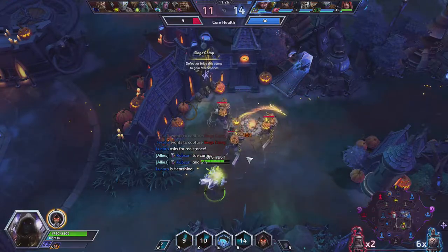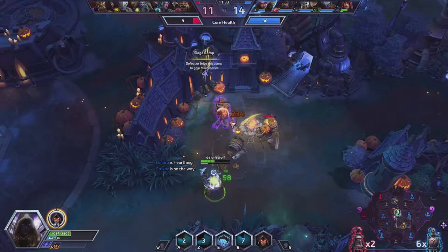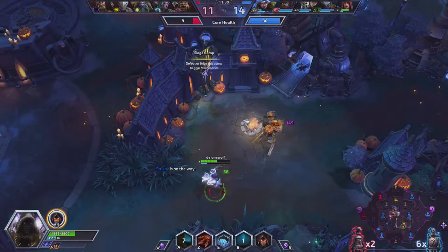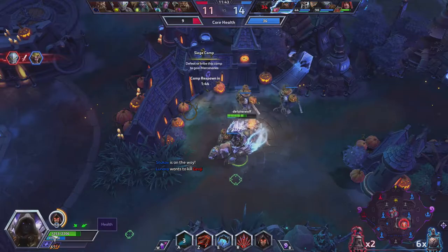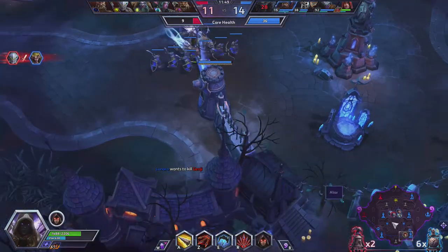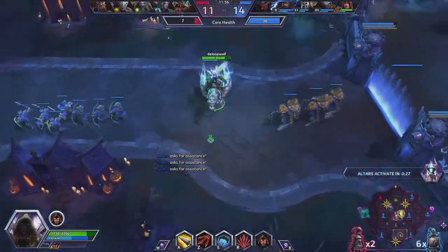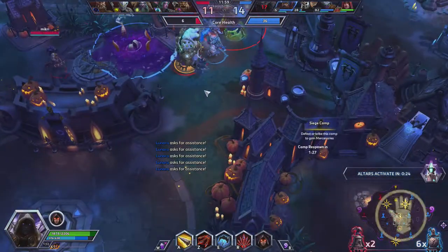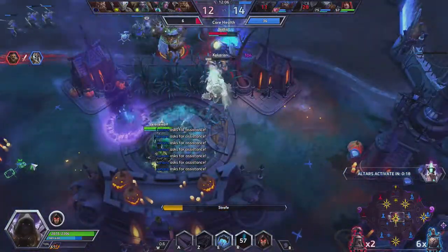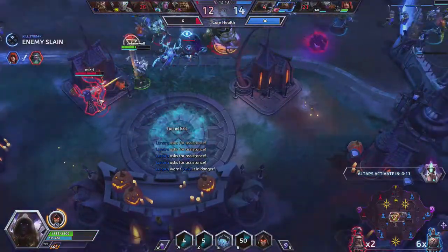That should keep it up. Let's see if we can take these guys down as well. Go go, hatreds — give me some healing! There's not that much they can do, but you can try to force them to spread out so you have a better time on the altars. We've got two of them — 30 seconds, so we'll come in. Kill their healer — very important.